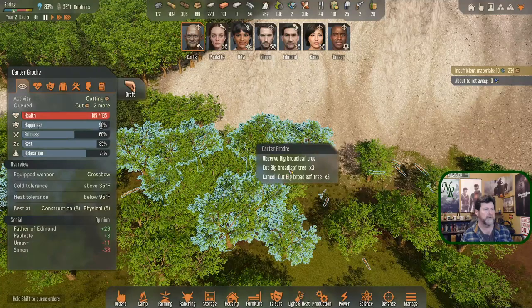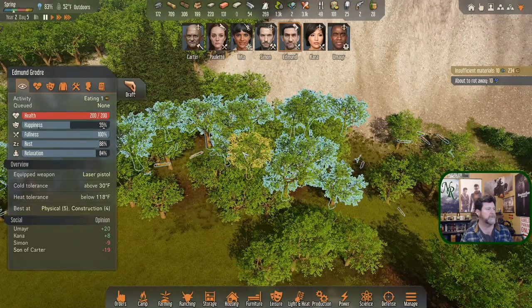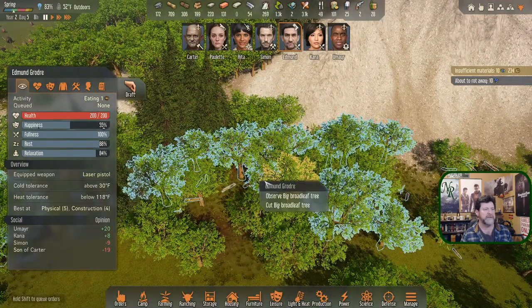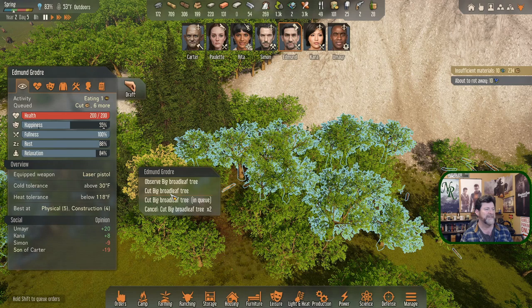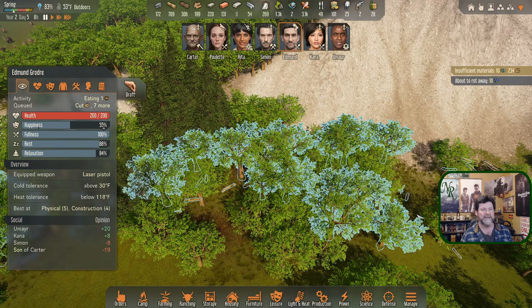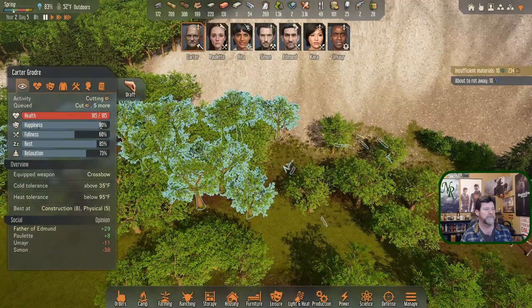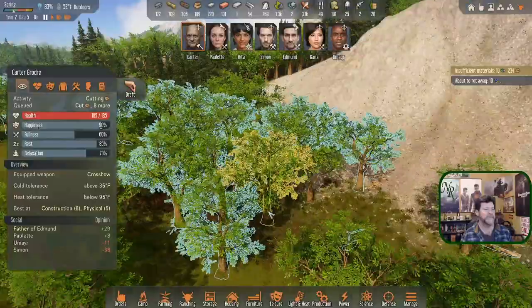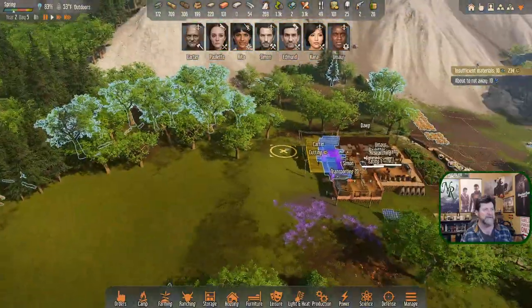We'll go over here and cut three more. Edmund, once you're finished eating, come cut five. It's hard - this bounces all over the place. Cut another one. Cut five fallen logs. Carter, I'll throw that into your queue too - cut two. That's all you're going to do. I like it with you guys all doing something.